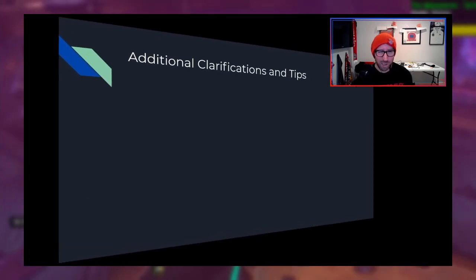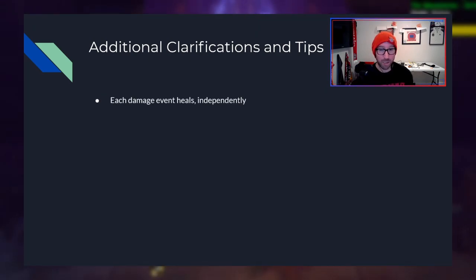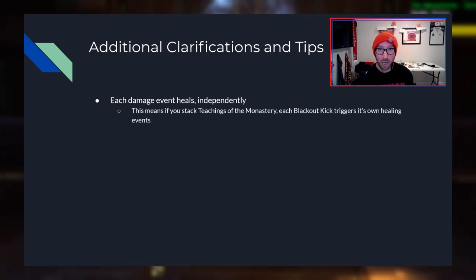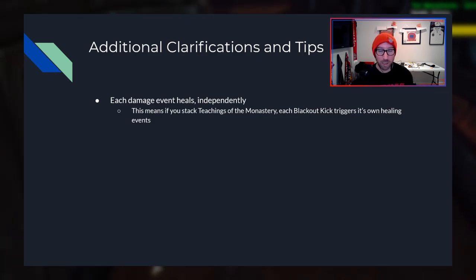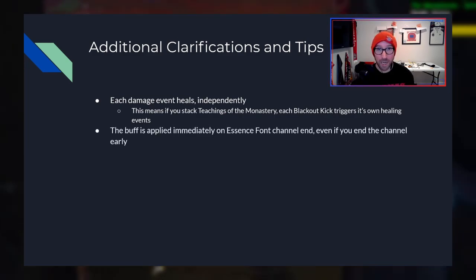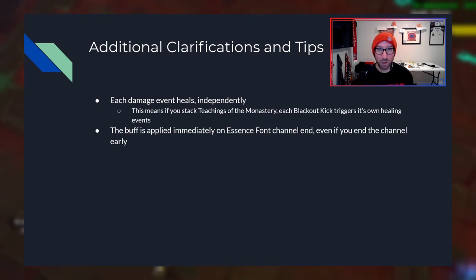Let's move on to a couple of additional clarifications and tips for how to use it. Each damage event will trigger a heal independently. What this means is that if you do stack up Teachings of the Monastery — essentially the buff you get when using Tiger Palm — that will trigger additional Blackout Kicks the next time you use Blackout Kick, and each Blackout Kick triggered will also heal. The Ancient Teachings of the Monastery buff is applied immediately at the end of an Essence Font channel, even if you end it early — meaning if you only channel for a second, the buff applies as soon as you cancel the channel.